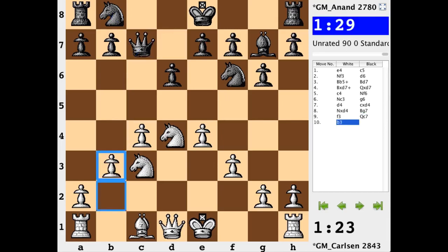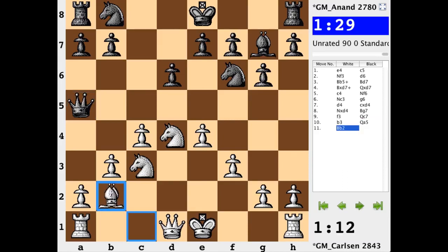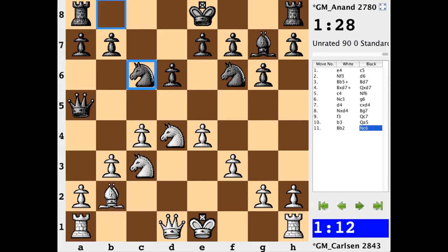With b3, we now actually have a couple of diagonals weakened — you can see the queen playing to either one of those squares. A5 is made use of right away, hitting at c3. White defends and develops. Knight c6, development on both the white and black end.